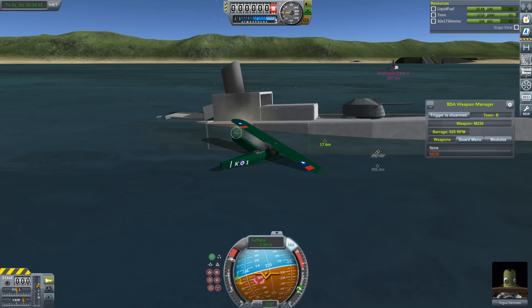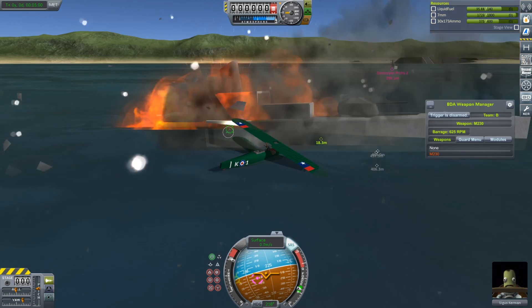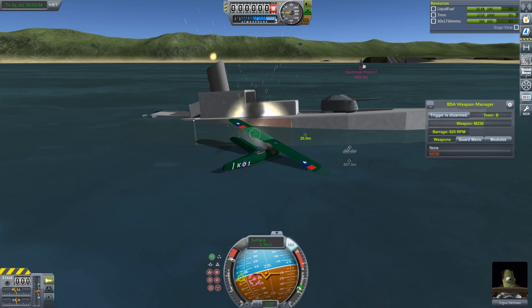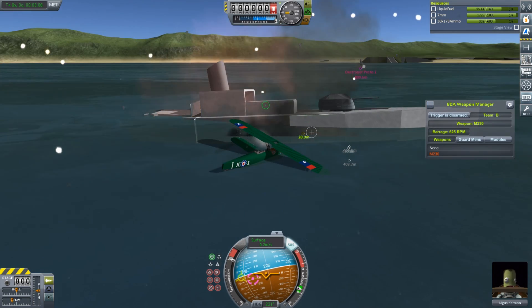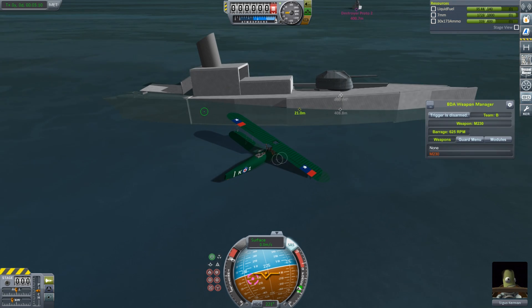You can see I'm just unloading on this and I actually manage to destroy a panel, which is pretty crazy for the gun on the back of a World War 1 strike fighter. There it goes, and I get another one, and the ship really starts to go down now.